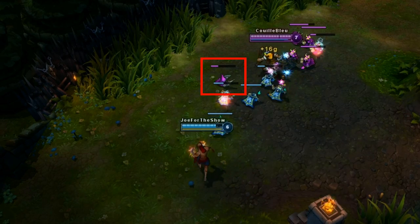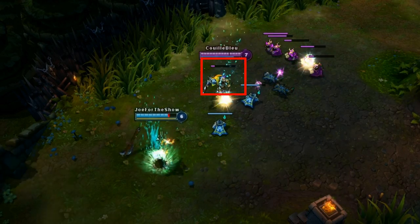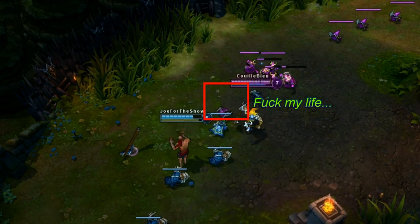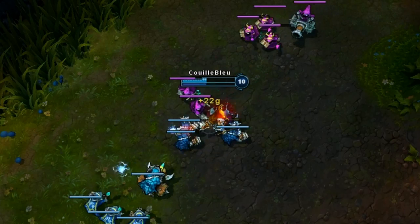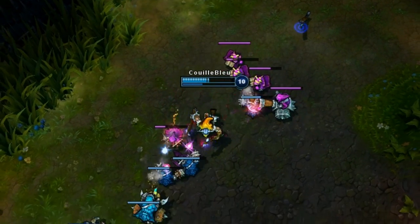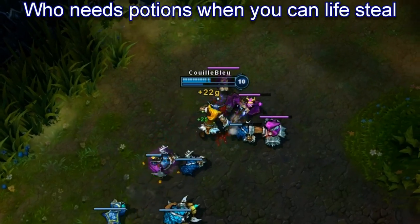Now that he knows that your harass level is over 9000, you can freely use your huge body to block the skill shutters from getting a single minion kill. Since you'll take some damage from doing that, simply use your Vicious Strike to get back all the life that you just lost. Who needs potions when you can lifesteal for free, right?